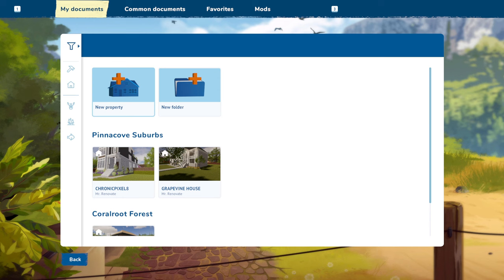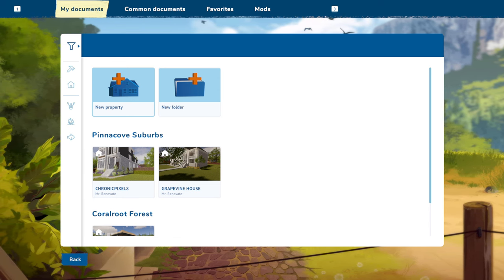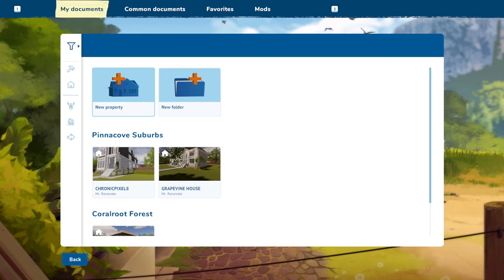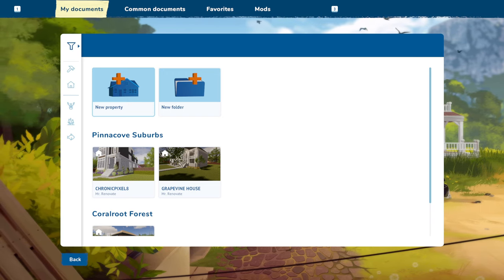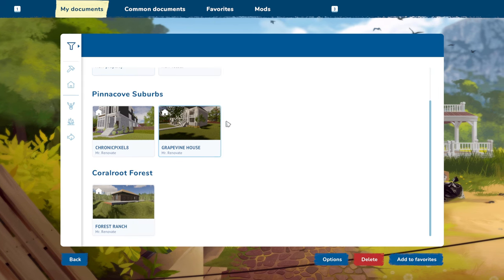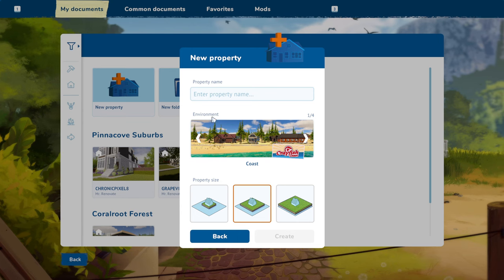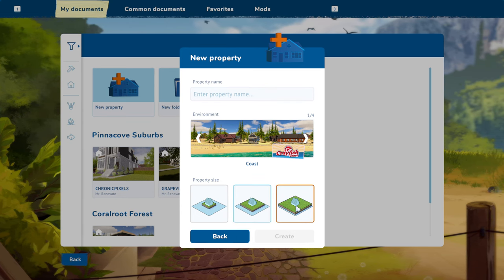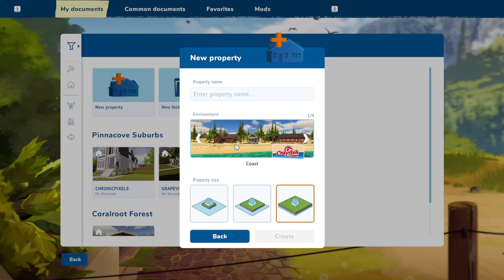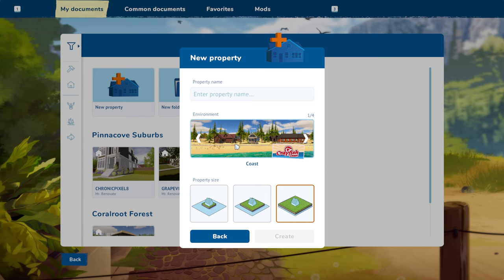We're going to try this. I think we'll use the beach - should we use the beach? That would be kind of cool, we haven't done one on the beach yet. Let's do new property, large property. Greece is near an ocean or a sea, so maybe put it on the coast.